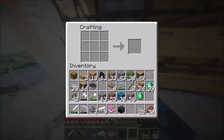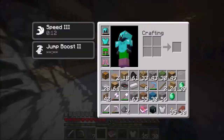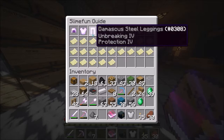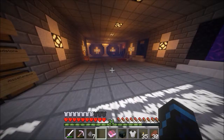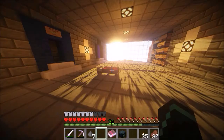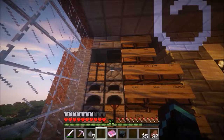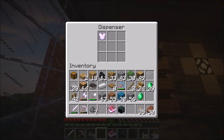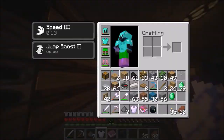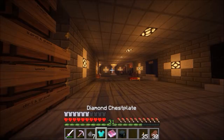Let's make our Damascus steel chestplate here. Oh dang it, I made it in the regular crafting table instead of the SlimeFun one — I'm going to give myself a mulligan because I did not mean to do that. Okay, we're back and we have our Damascus steel here again, and this zombie pigman decided to stop by from the nether. This is where you're supposed to make the armor — bam, okay, there we go.